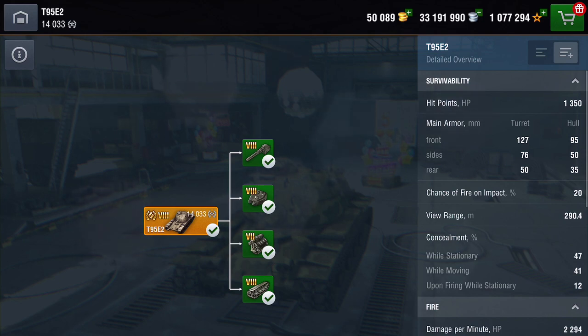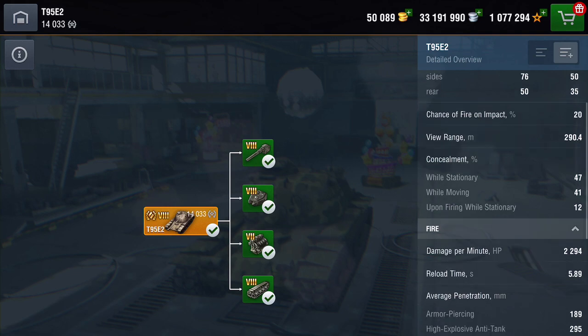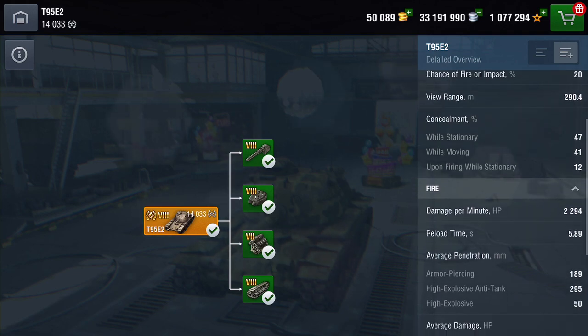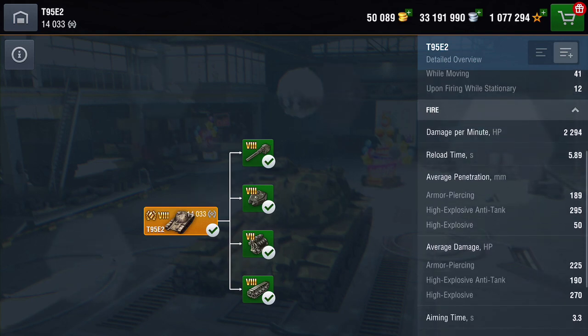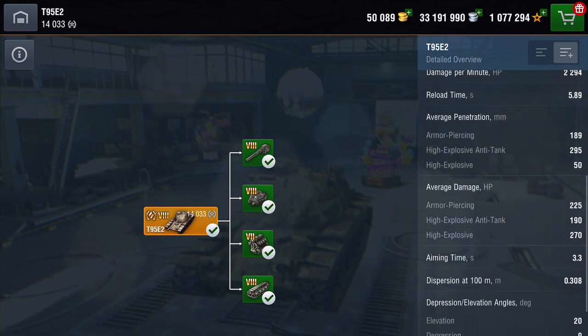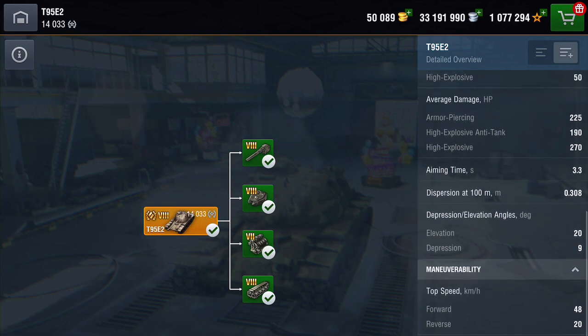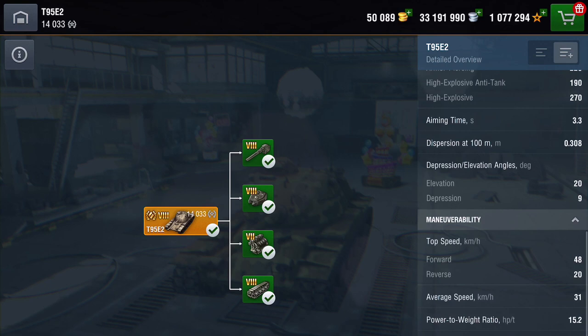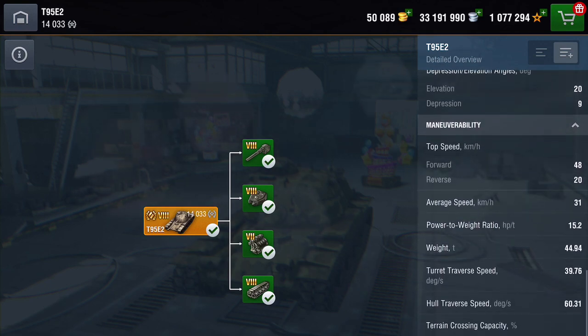Hit point wise it's got 1350 — not the best. And if you look at the armour, don't forget this is a tier 8 tank, it's pretty thin. View range is not too bad, but its camo profile is not brilliant — in fact this thing is pretty pants. DPM is 2294 a minute, reload time is just shy of 6 seconds. The average penetration is not great, and the damage is 225 on your standard AP, but it's not brilliant for the tier. Average speed is 31.